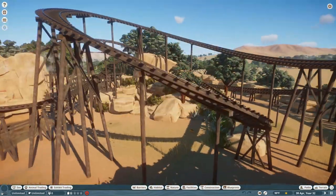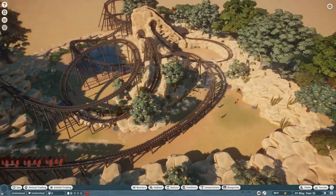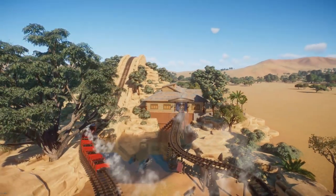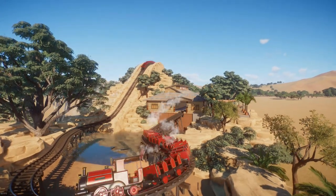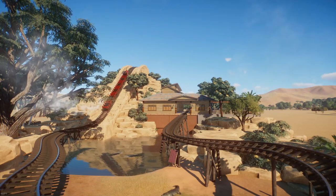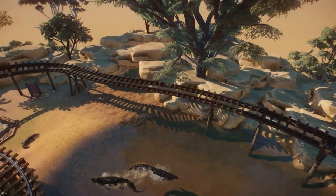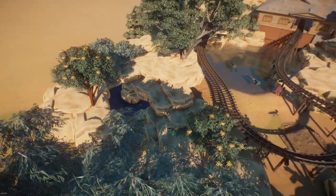The other animal we have is back over here at the entrance — some saltwater crocodiles. I thought they fit really well in here. I thought about putting a waterfall in, but with it being a desert savannah area it just didn't make any sense, so I decided to leave it as is. The entrance to the habitat is tucked away and buried amongst these rocks, and I think it's camouflaged really well.